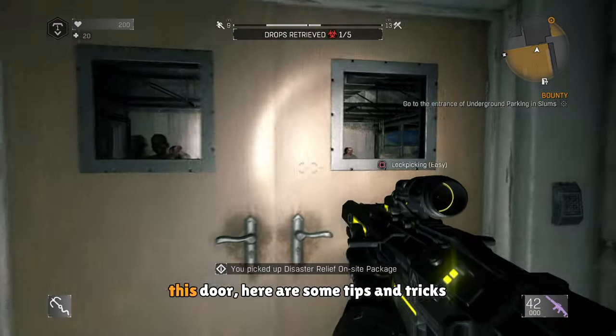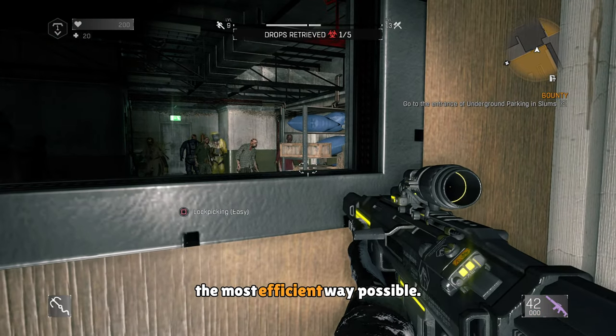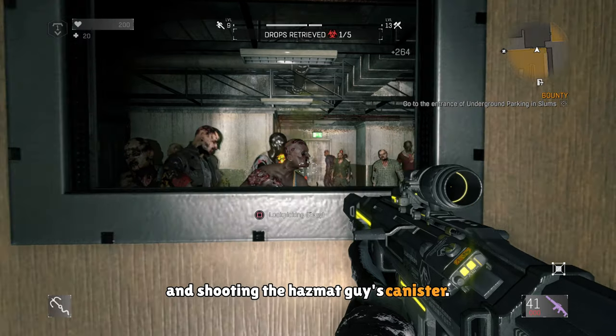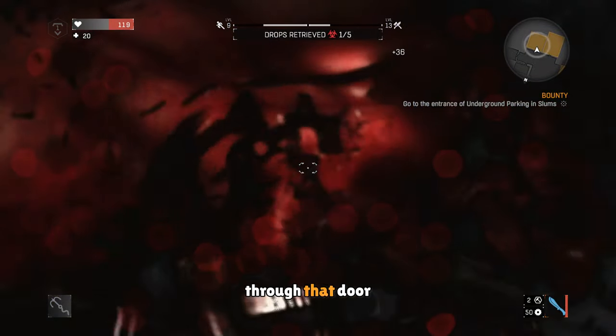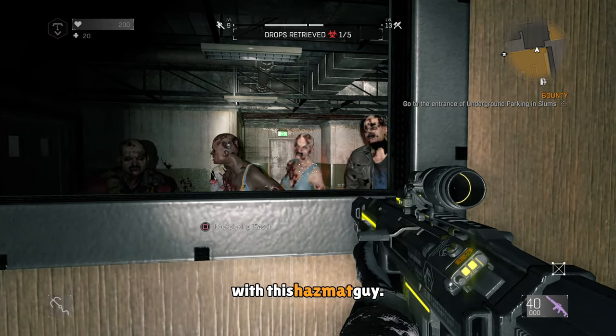Now for the people who want to go through this door, here are some tips and tricks and a guide on how you can do this the most efficient way possible. When you get to the door, I recommend using a gun and shooting the hazmat guy's canister. This will make him blow up and kill some infected. And if you've progressed through the story, you'll get a bomber through that door, so it'll be good if you can blow him up, but there's a chance you might not be able to with this hazmat guy.